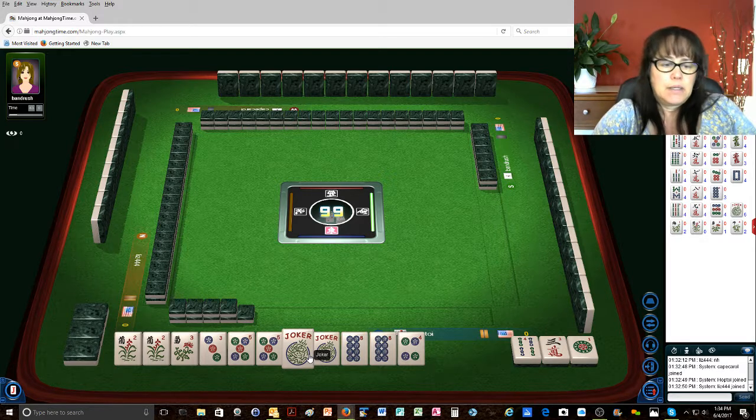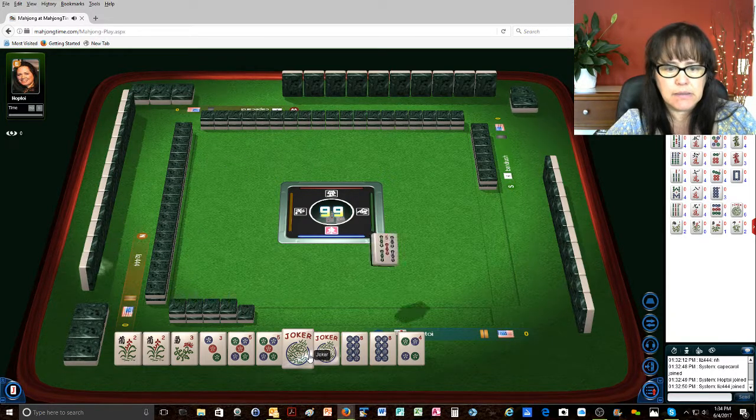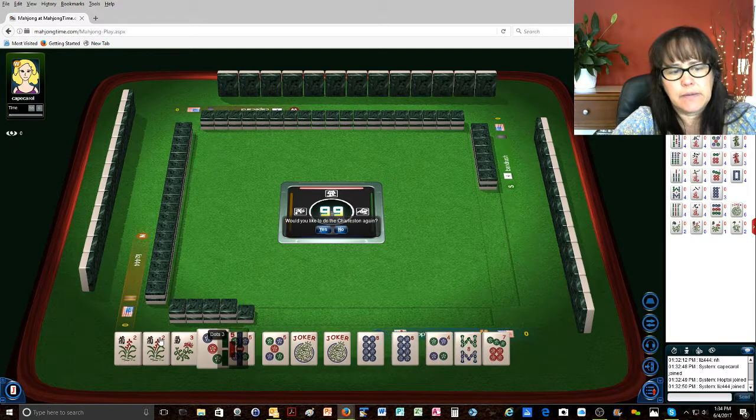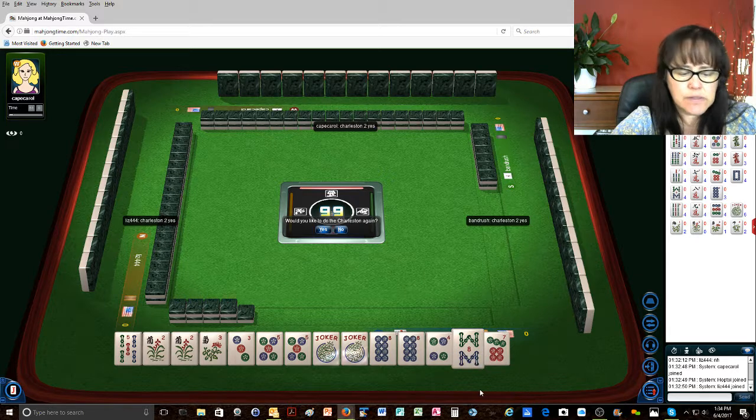That's all right. I don't think I can switch to anything else. Unless I get like five cracks or five bams that I've already given away. And there's a five bam. So I could do the off-suit one. Okay, we'll go ahead and keep going.